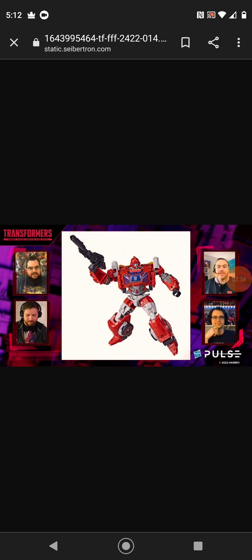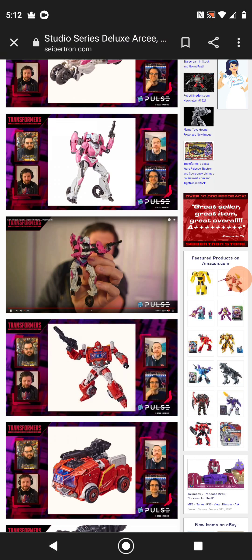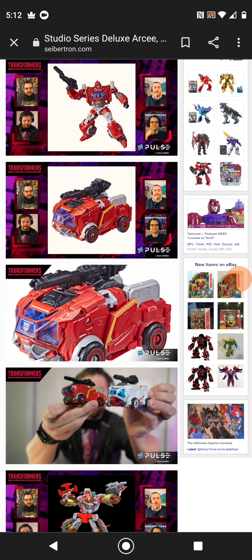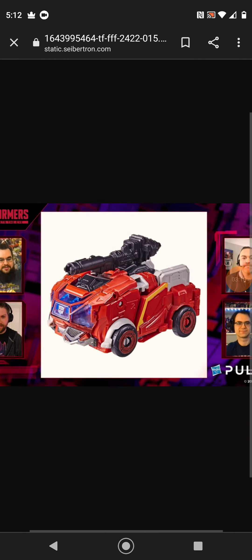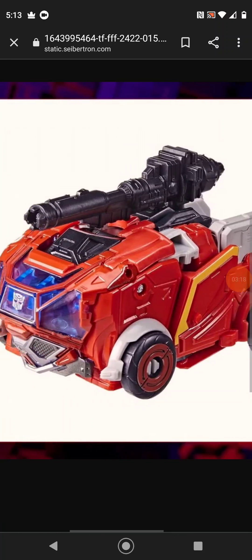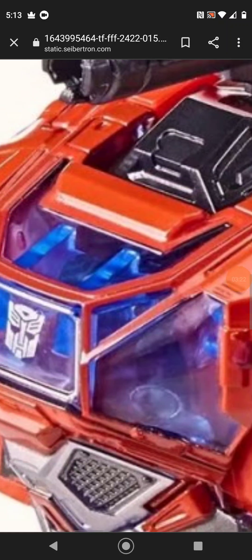Ironhide. Not sure why, but this one feels more better than the original figure, that being Ratchet. It's probably because Ratchet looks like Probopass. I kind of like the red coloring in this one, and the fact that the blue doesn't bleed — that's pretty good.